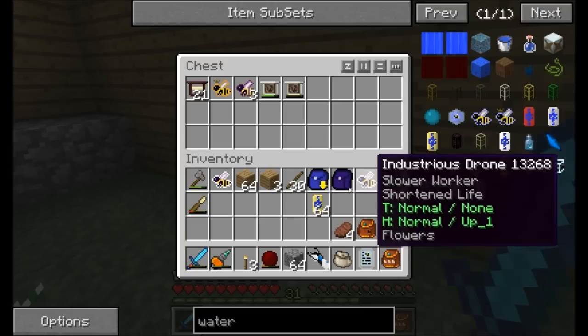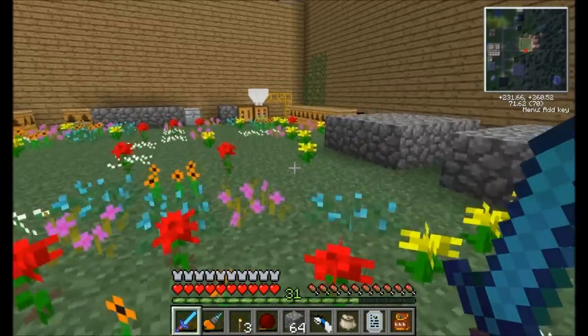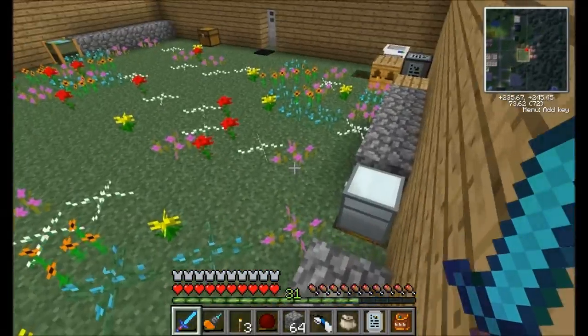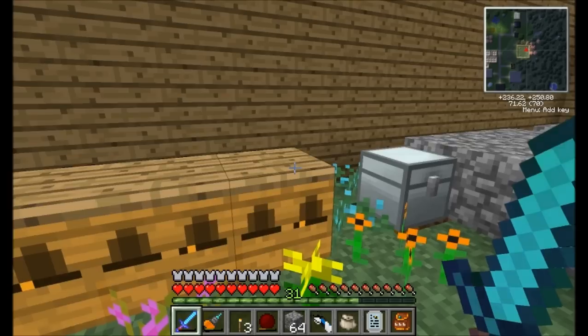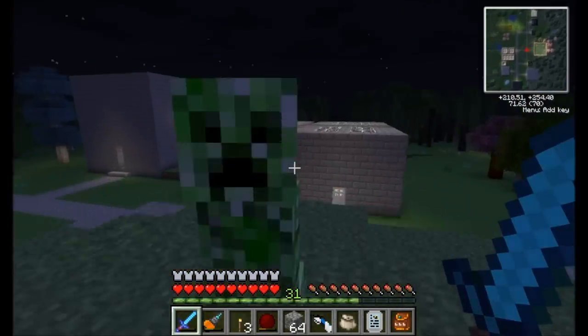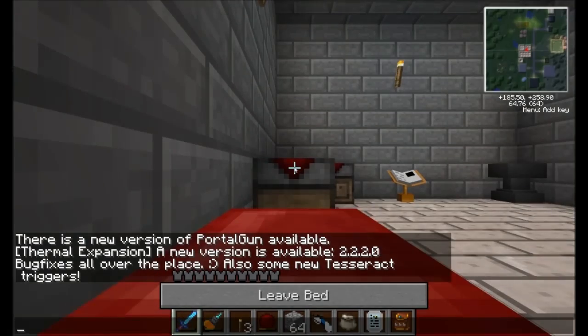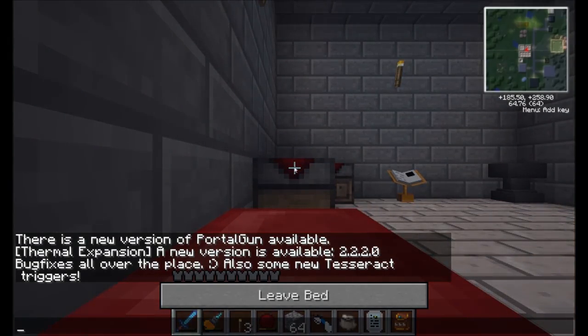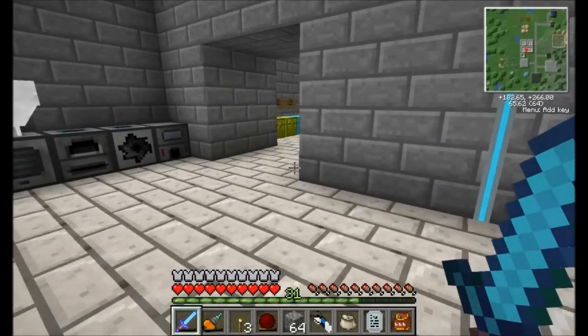So we acclimatized the Industrious drone and made the 64 water capsules. I've got the pollen and the royal jelly coming in really well — lots of honey, lots of wax, a bunch of other stuff from all my bees. It's probably nighttime, which is why they are not running at the moment, but we can sleep through the night. So that's where I'm at with my bees. Now I want to start taking a look at some of the Extra Bees machines and do some other cool stuff with them.